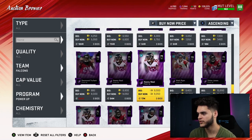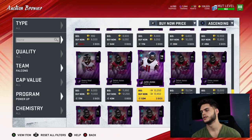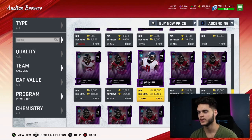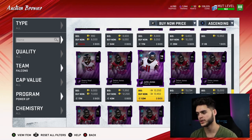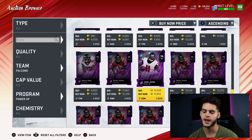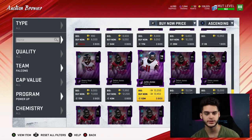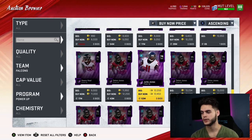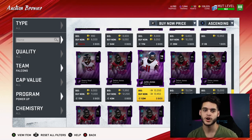Julio Jones at 12K — if you can get this guy for under 10K, even 12K is fine. He always gets a beastly card, and you're gonna be able to sell for like 25 to 30K. Everyone loves Julio Jones and loves this card. When Julio Jones gets a new card, he's gonna go up in price a ton. He's one of those guys that are basically untouchable when he first comes out.